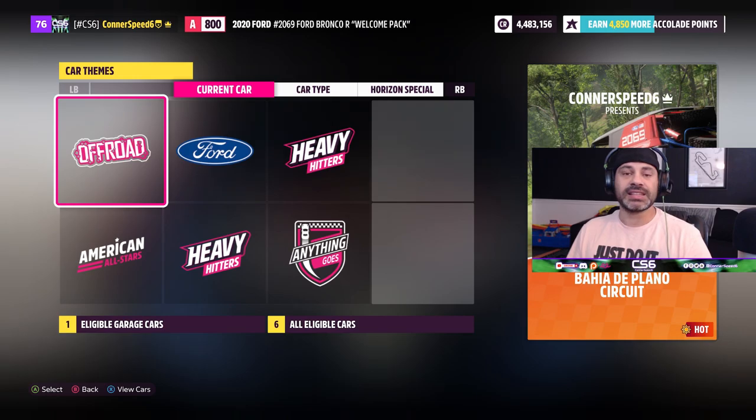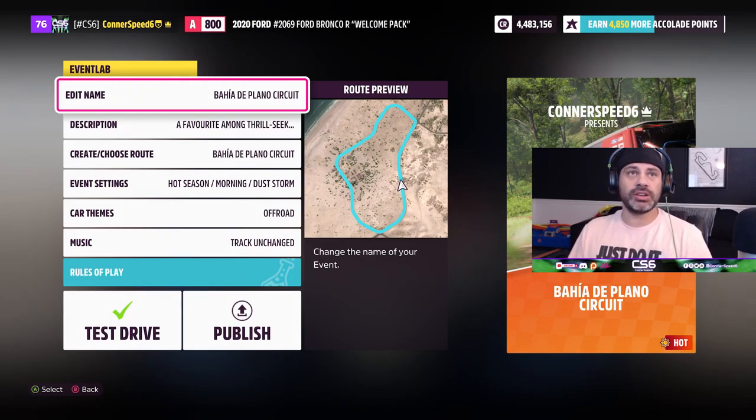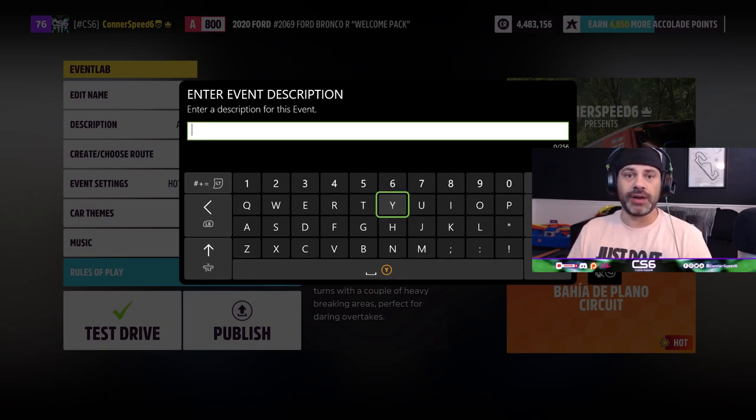We'll click off-road, leave it open class. This is a whole new screen called Event Lab - we've heard about Event Lab in the past whenever teasers were brought out about the game, so we've heard about it but never seen this screen until now. The process is pretty simple: you just edit the name of the event to whatever you would like, and you get a little area with 256 characters to type in details about your event - what type of vehicles, if it's tight, twisty, hilly, a drift event, things like that.